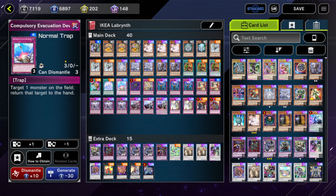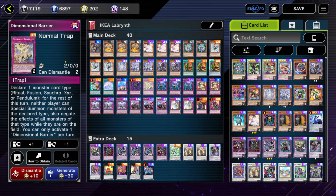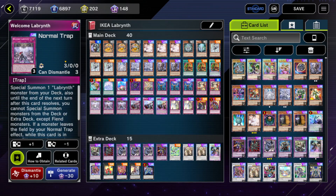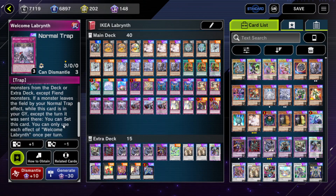Compulsory Excavation Device — obviously target one monster on the field and return it to the hand. It's a nice way to trigger Lovely's effect. Eradicator — we know what it does, broken as hell. Dimensional Barrier — we all know what that does. We all know what Impermanence does, we all know what Dogmatic Punishment does. Welcome Labyrinth: special summon one Labyrinth monster from your deck; also until the end of the next turn after this card resolves, you cannot special summon monsters from the extra deck except Fiend monsters.